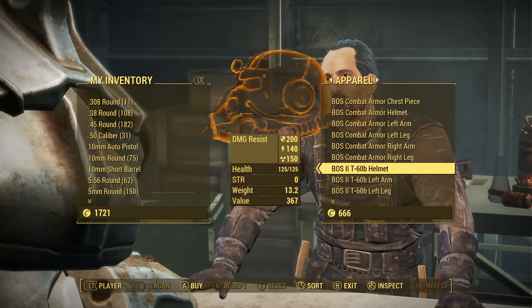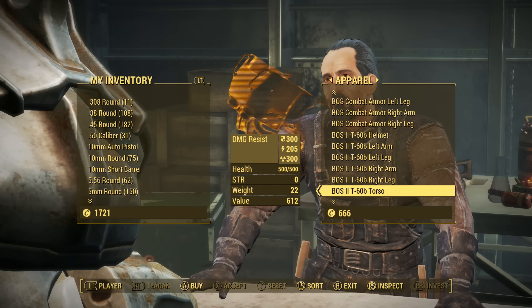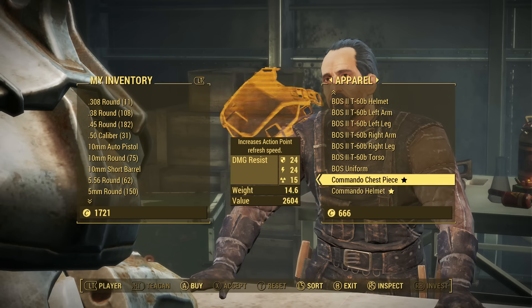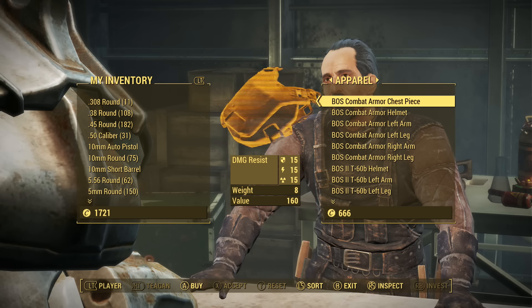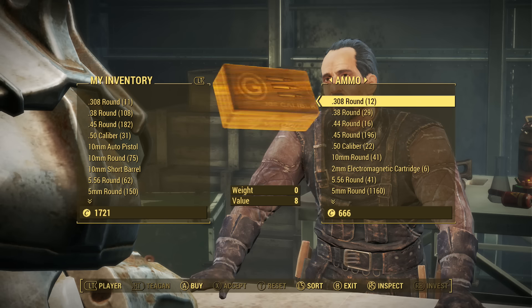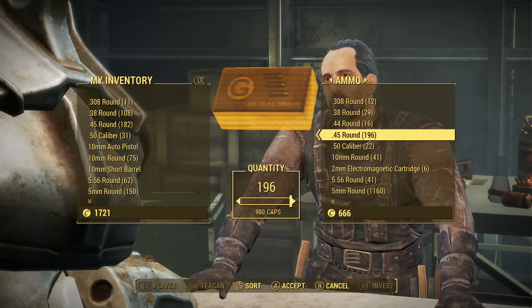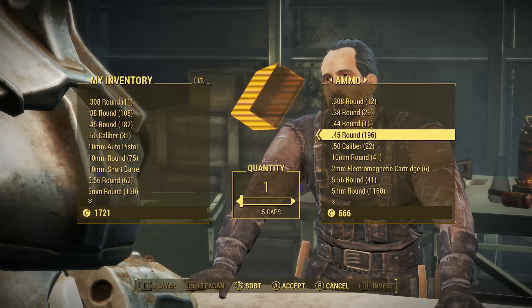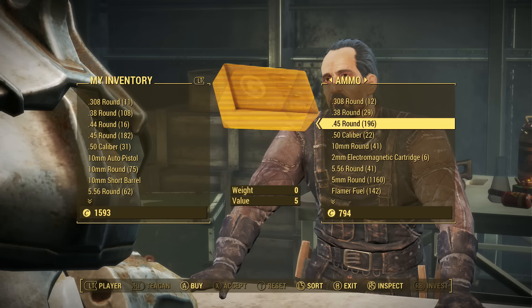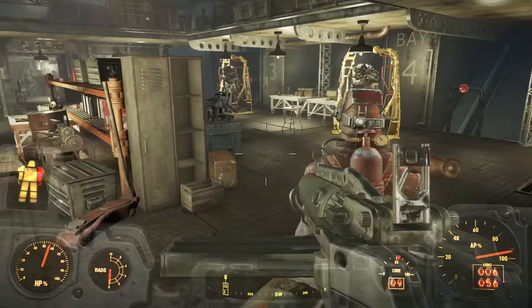You can see the T-60b armor — you can buy it, or you can go on a mission with the Brotherhood and when they die you pick it up. That's what happened to me; I wasn't about to spend caps. Caps are so hard to find. You gotta work hard for these caps. Ammo too — look how expensive this is. Crazy expensive.